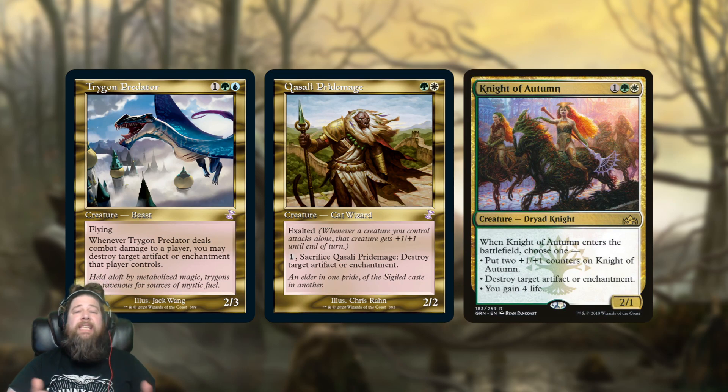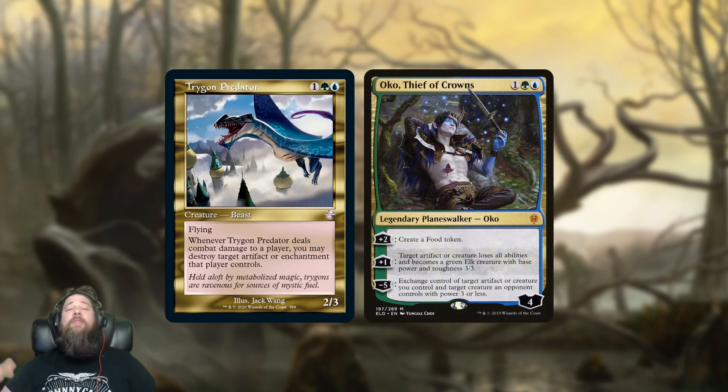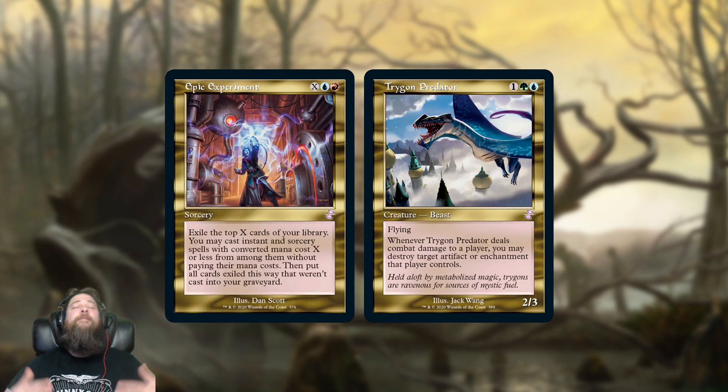As far as Thicket Predator, it's kind of the same scenario as Quasali Pridemage that we talked about yesterday — it used to be a really good card in formats all the way back to Vintage and in Commander decks, but then we've gotten more and more cards. If you're playing Vintage, why would you play Thicket Predator when you could just play Oko, Thief of Crowns for the same exact mana cost? So even though Thicket Predator used to be really sweet and fairly heavily played, it's kind of fallen victim to power creep and more cards entering formats.